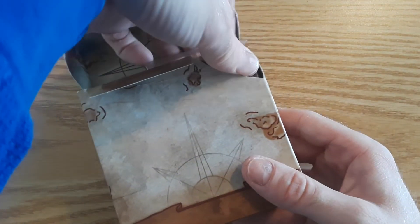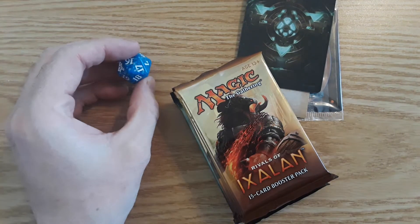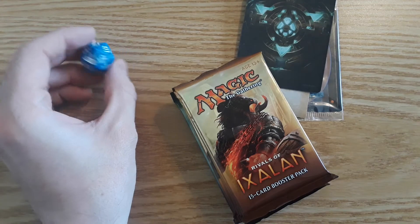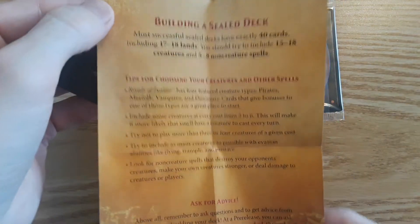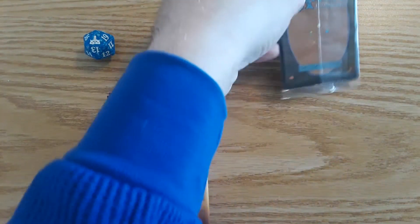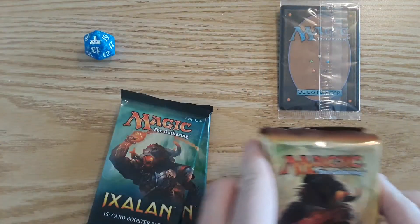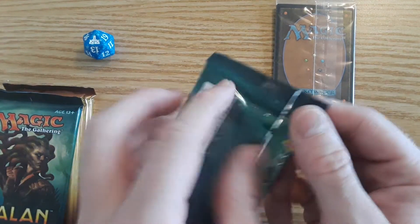Let's get into this and find that promo. So we get six booster packs, a new life counter die to add to the collection, a divider, a little booklet about building a sealed deck, and here's the promo card. Four packs of Rivals of Ixalan — I actually remember going to this pre-release at the local game store — and two Ixalan packs.